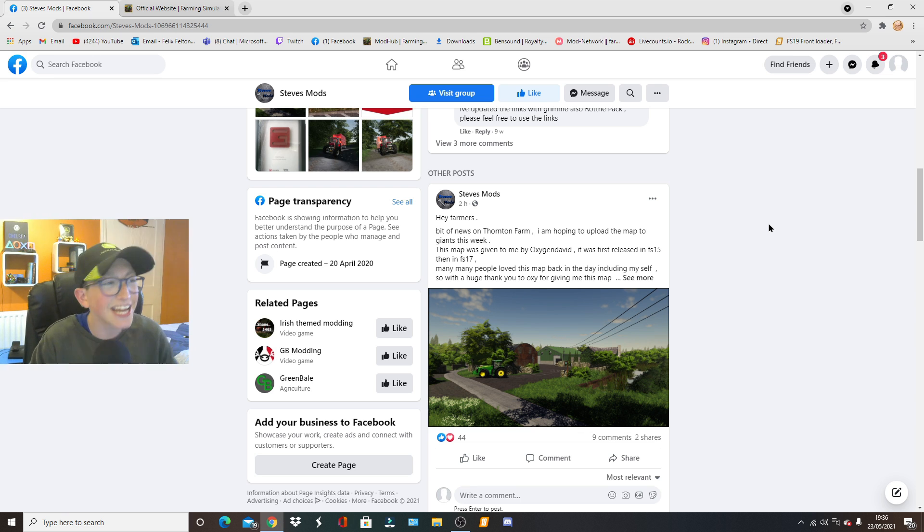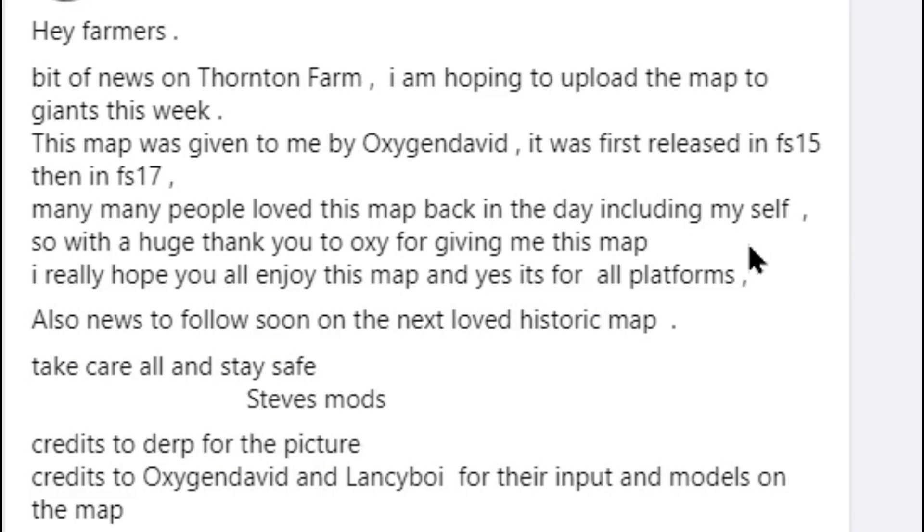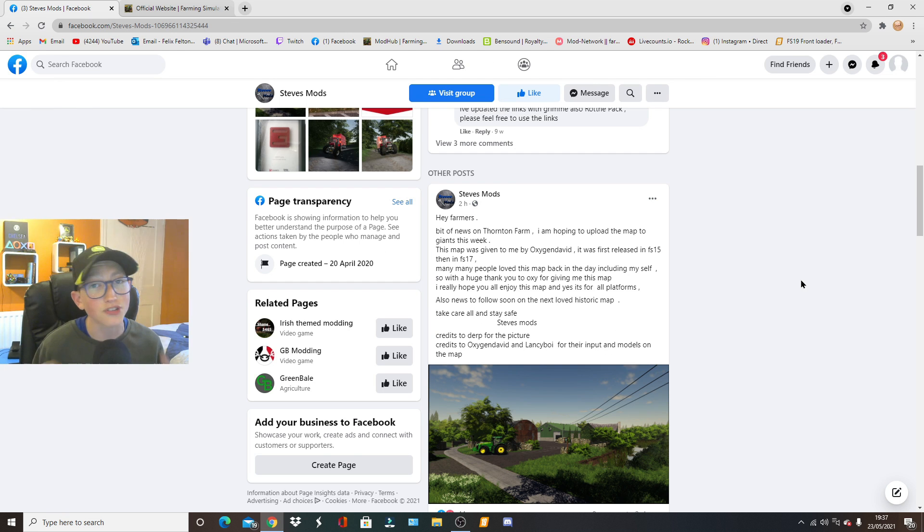The last piece of news today is from Steve Mods. I'm really excited for this. He is making another version of Thornton Valley Farm for Farming Simulator 19. He has put: 'Hey farmers, bit of news on Thornton Farm — I am hoping to upload the new map to Giants this week.' This map was given to him by Auction David, first released in FS15, then FS17, and now FS19. Many people loved this map, including himself. It's for all platforms — console, PC, Mac, and Stadia.